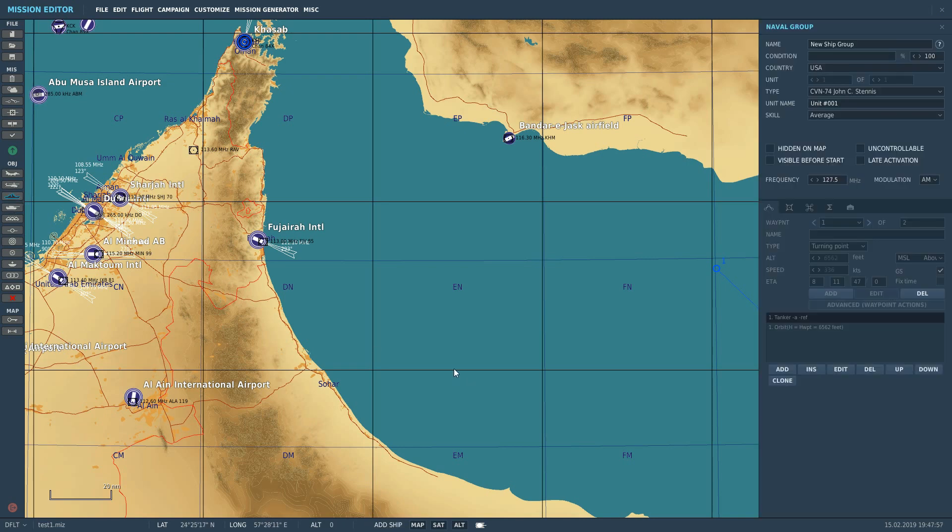Straight to it — ship. I want the ship there. It's already got 11 knots selected so let's just say it's going to go that way. We've got the ship selected and it is a CVN John C. Stennis type.